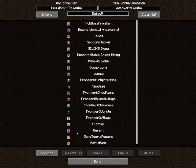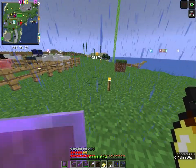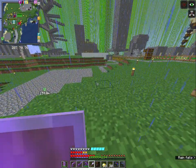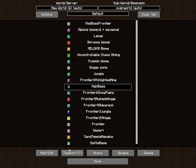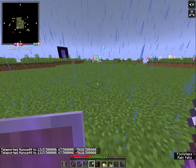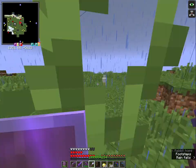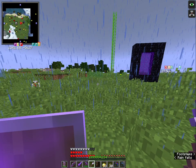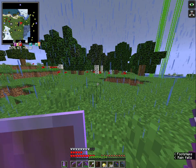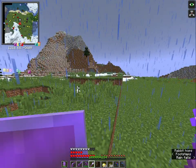Let's show you another base - main base teleport. This is the area that I wanted to build my base inside, this emptied area. It's close to everything - new sources of wood, a big mountain here with all the snow I can want.